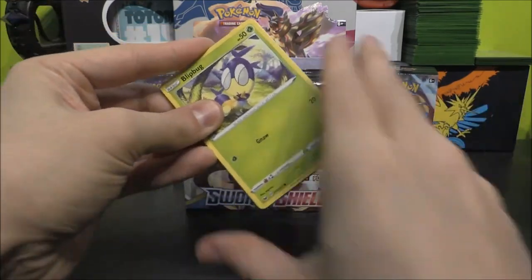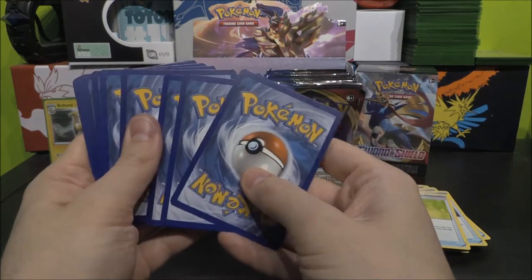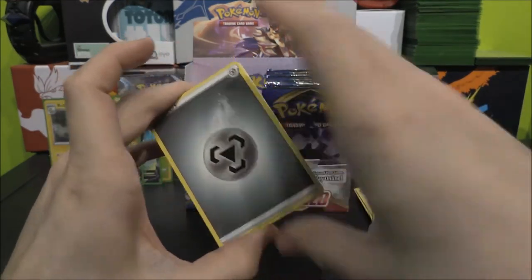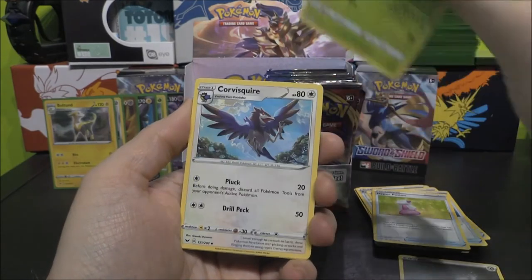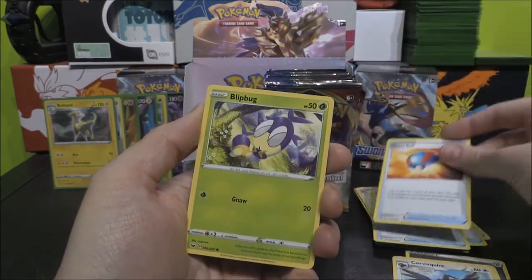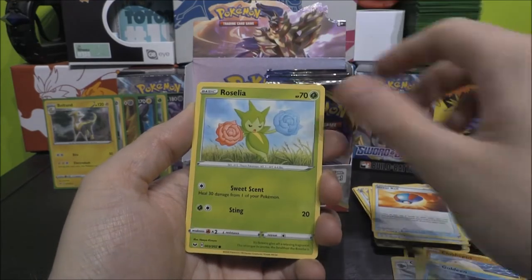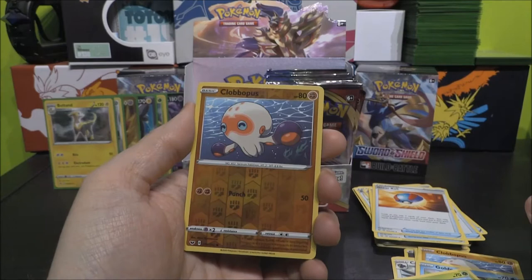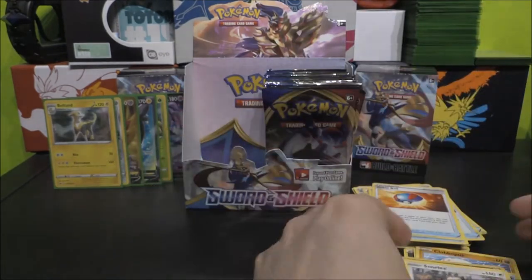Different Blip Bug — hello Blip Bug. Four again, and let's go Metal — yes, there we go. We've got a Dotler, Corviknight, Great Ball, Blipbug, Rhyhorn, Clobbopus, Goldeen, Roselia, Clobbopus Reverse — how many Clobbopus in one pack? Flippin' heck. And a Snorlax as the Rare.